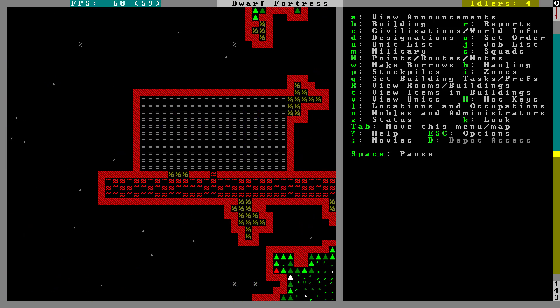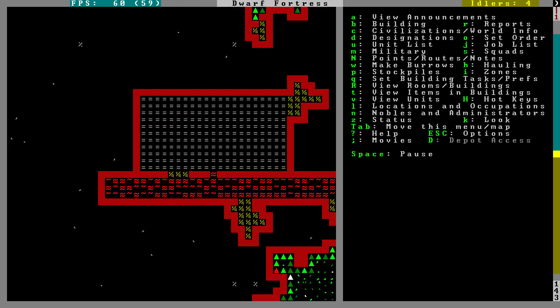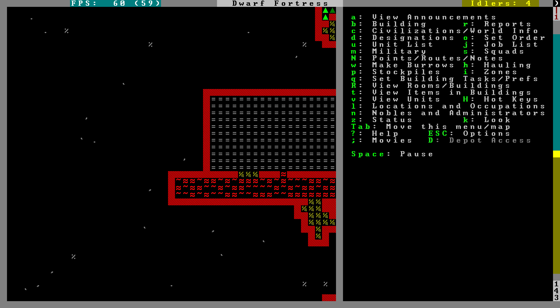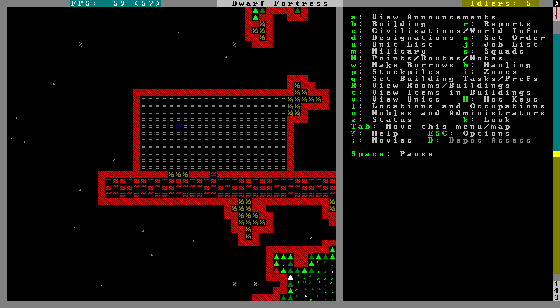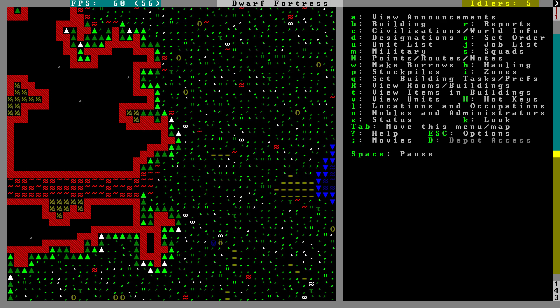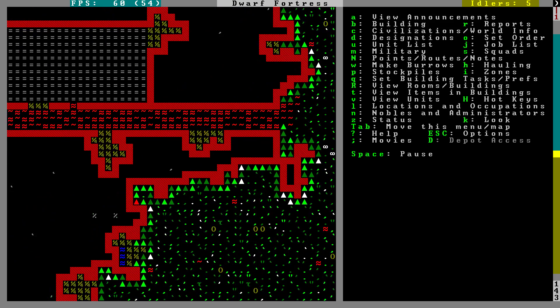We have a basic idea of the layout of the land and what kind of fortress we're going to have. I think we're just going to dig down. I don't know if we'll do a spiral staircase or something — I'm not the best designer, but I'd like to do something that looks okay. We'll start digging down, digging out some bedrooms, workshops, a kitchen, dining room, all that stuff, and we'll start doing all that next episode.